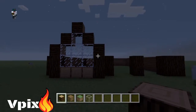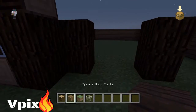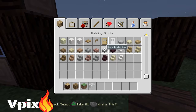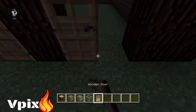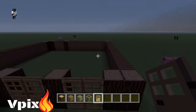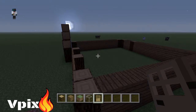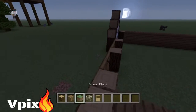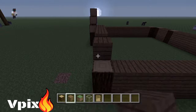Alright, so that looks good right now. We're gonna go with the doors — one, two, one, two. Alright, so that's basically what it's gonna look like. We're gonna grab our spruce wood planks.